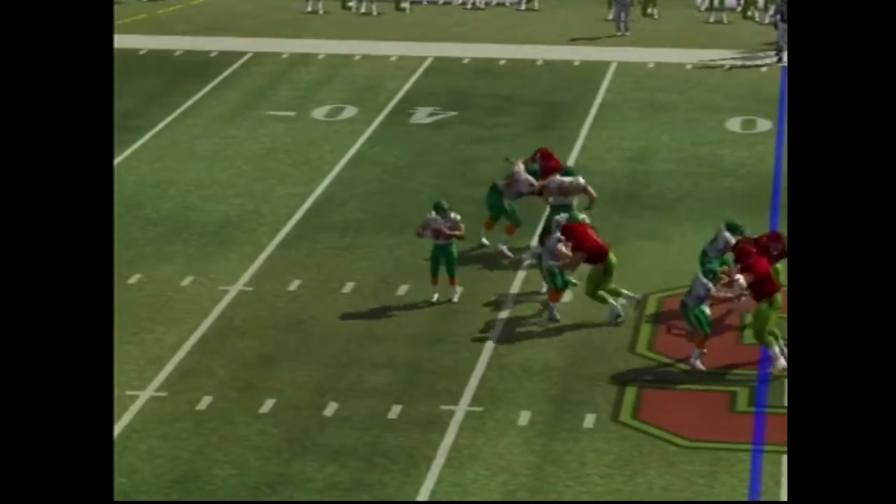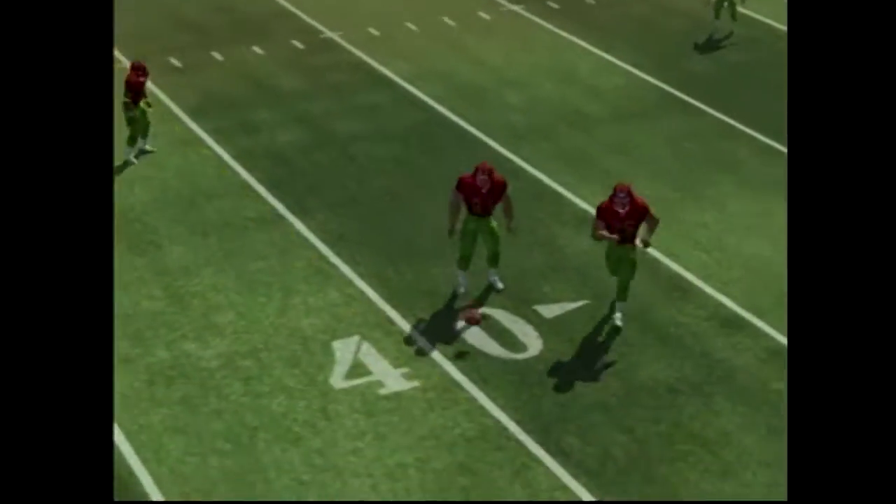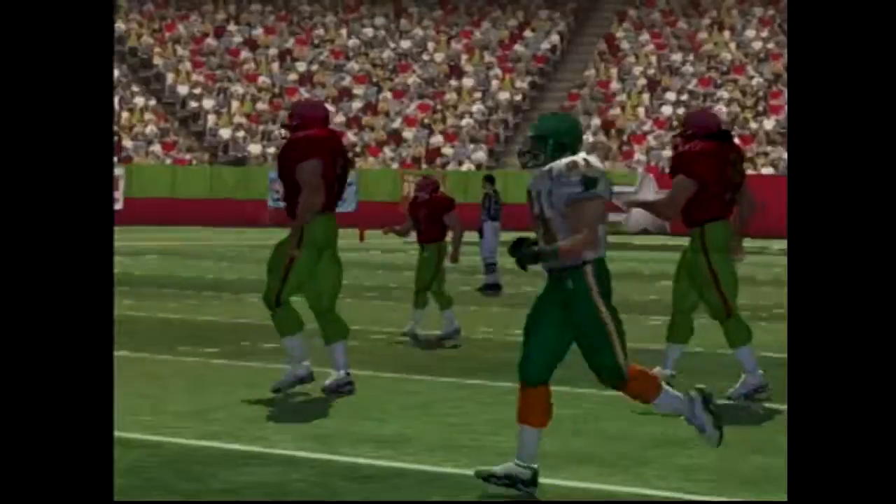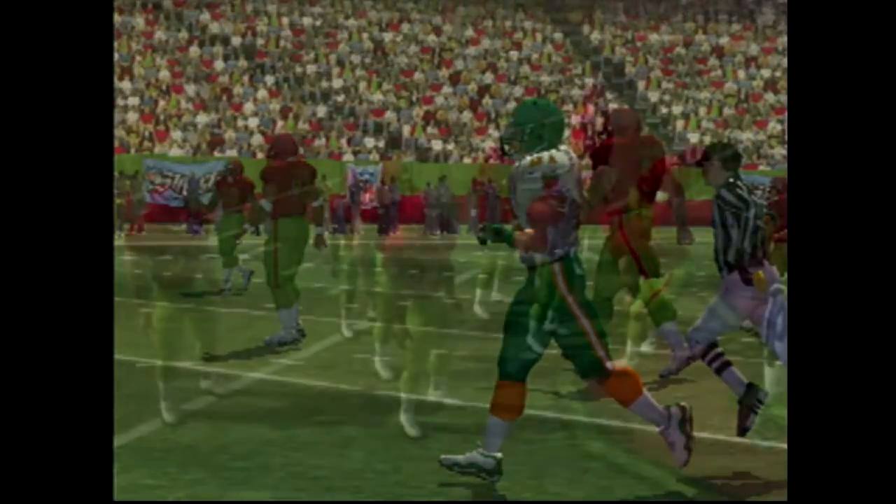He'll pass on 1st down — incomplete. The quarterback thought he had that one. You've got to deliver the ball out there quickly, but it has to be catchable. You've got to use some touch.